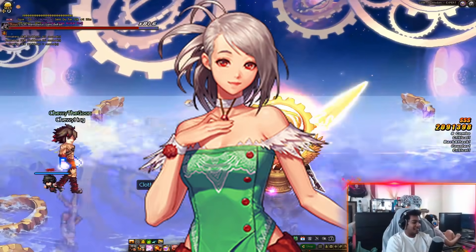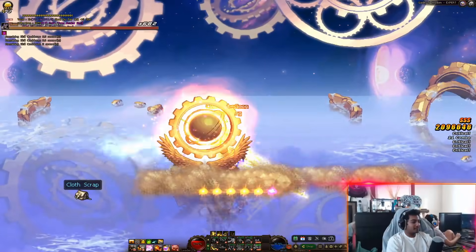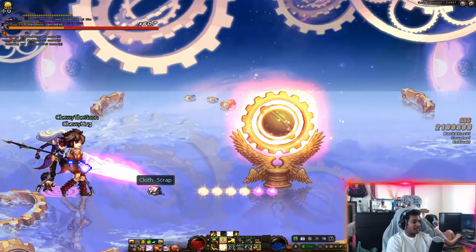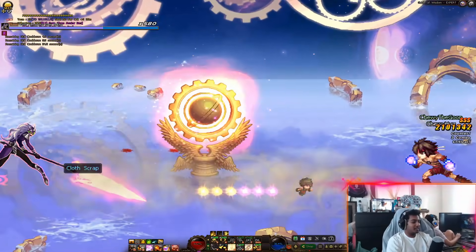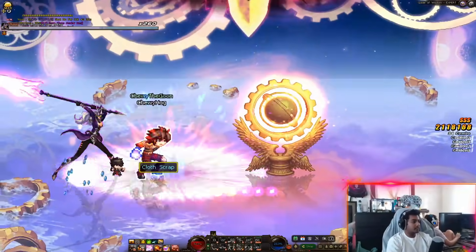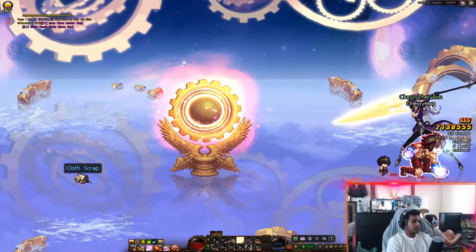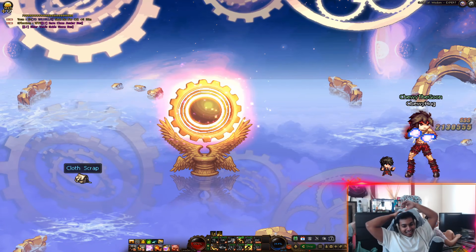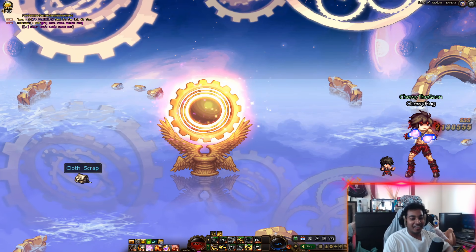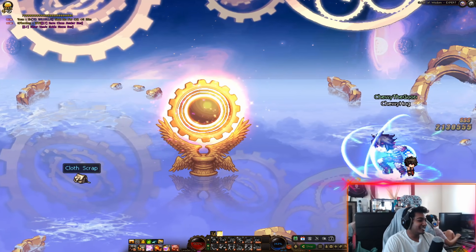Congratulations — you have now graduated this hell farming crash course. Now time to put your knowledge to action. Run some hells and run them efficiently. Pick a difficulty you can comfortably handle in a timely manner. The drop rate of epics does not go up with difficulty — only the materials that drop at the end go up with difficulty. I personally am still running normal on my mains because expert just takes too long. I get a normal done in about 10 seconds while an expert takes a few minutes. The more you can roll that RNG dice, the faster you are likely to get your epics.